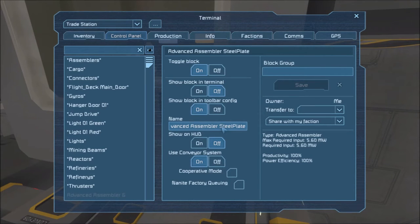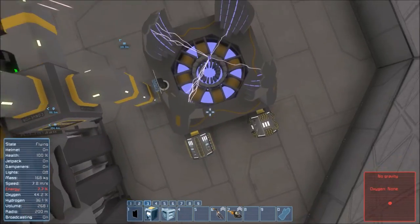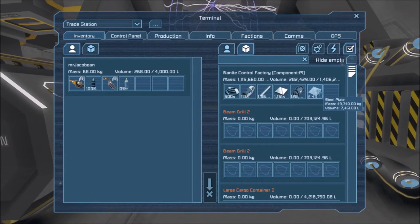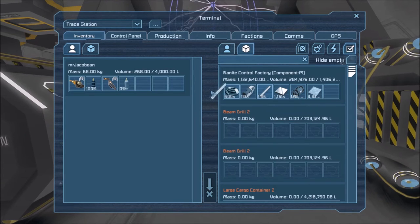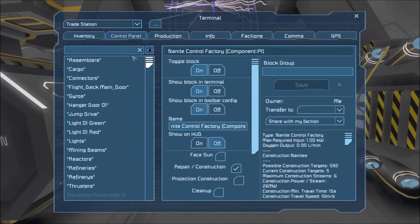We have 125,000 construction components — I did not expect that. Other things we need are small steel tubes, large steel tubes, and computers — we need to do the same with all of those. But first I'm going to change the LCD quotas.